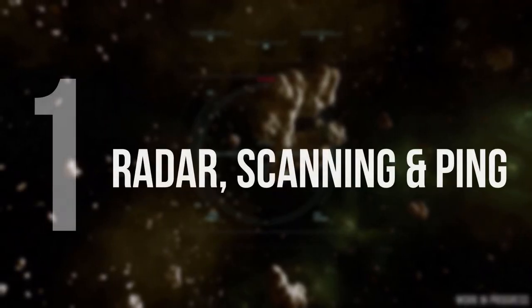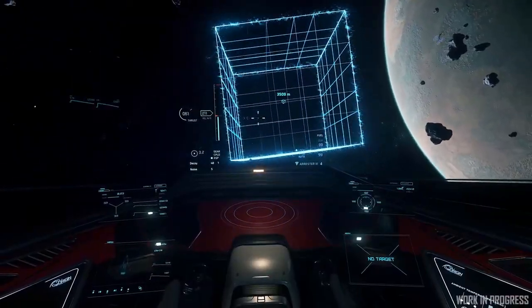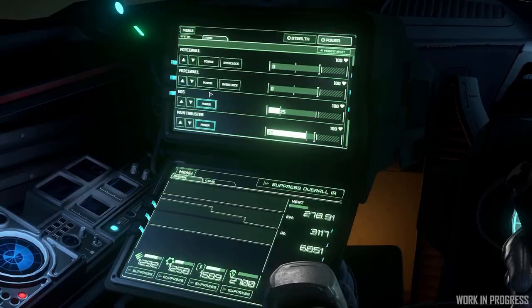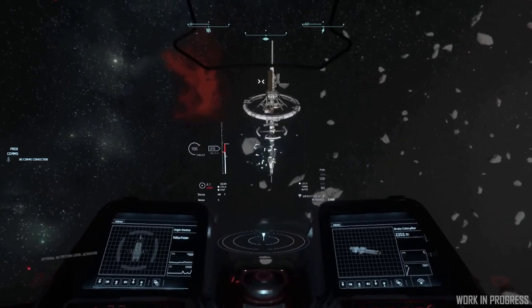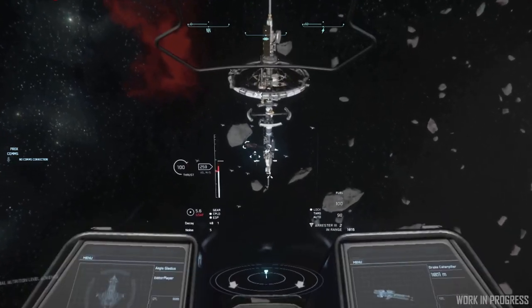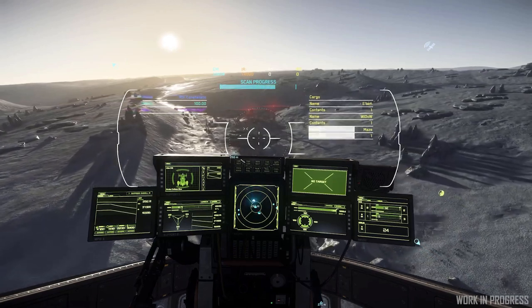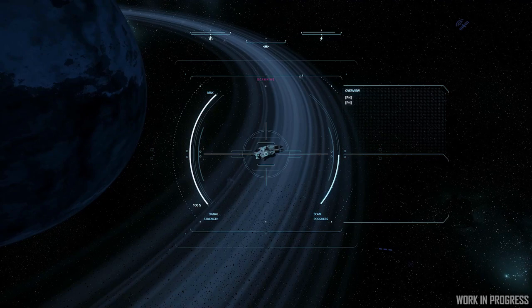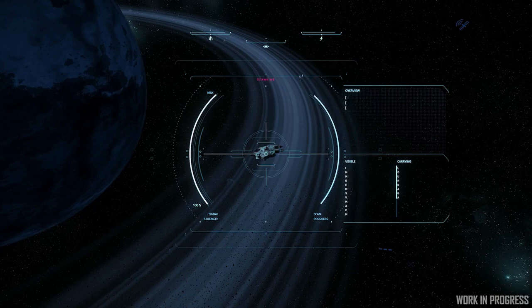And number one: Radar, Scanning, and Ping. Radar is used to passively locate and track contacts and display their whereabouts to players. If a player is in a high ambient area like a gas cloud, they can be hidden within it depending on their signature levels. This opens up opportunities for smaller ships to also hide around larger ships. This new addition will allow new levels of stealth gameplay in the verse.